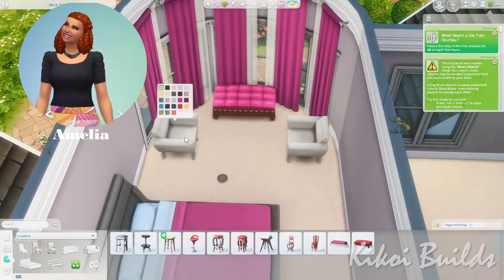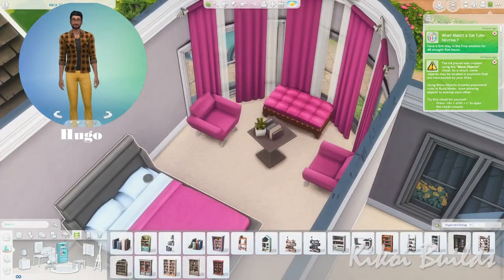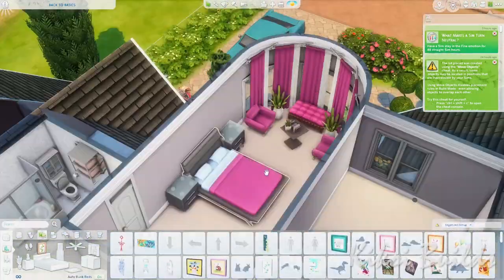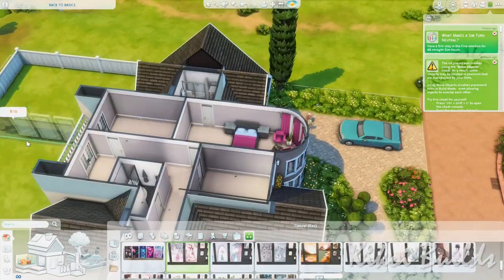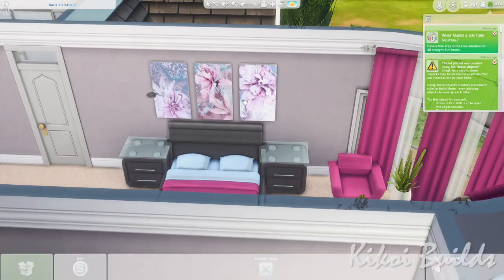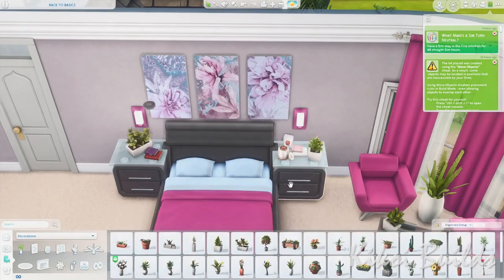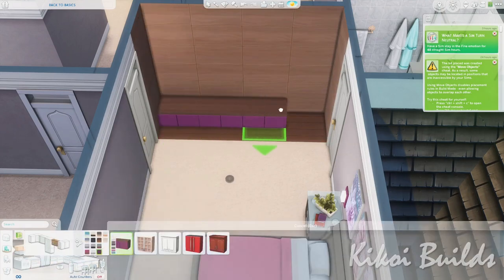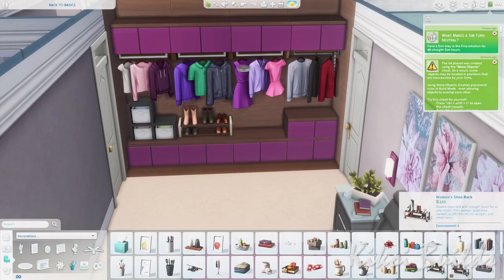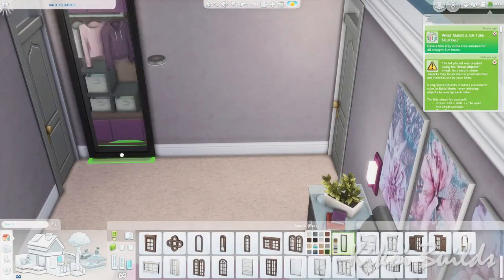Now we're in the parents' bedroom. The parents are Amelia and Hugo — Hugo is the son of the grandparents. I went with a purple color scheme, though it looks a bit hot pink on screen due to the reshade. I love those paintings here — from the same artist I mentioned. I also made a makeshift closet based on an idea I saw from Taffissimo Builds on Instagram.